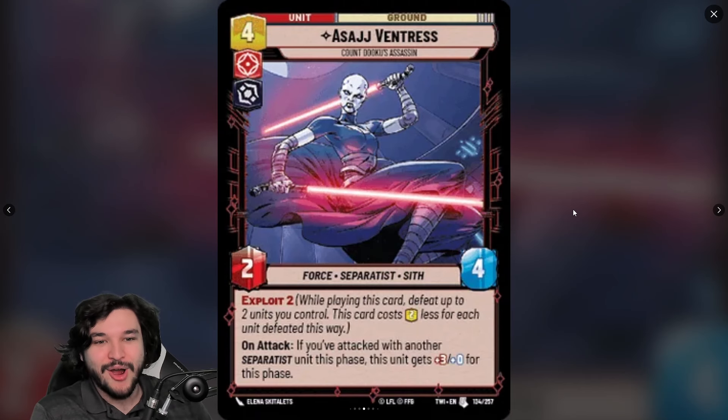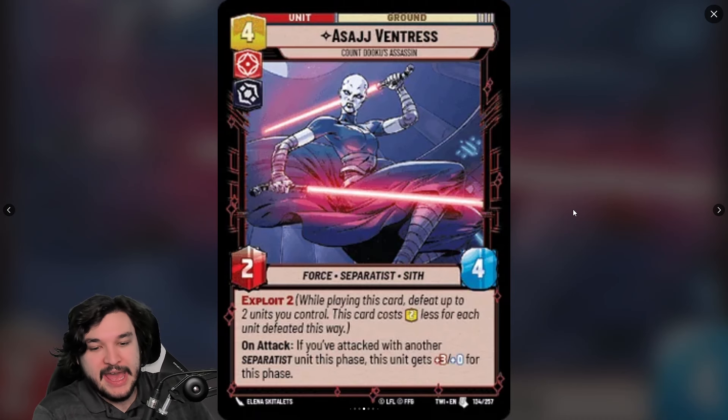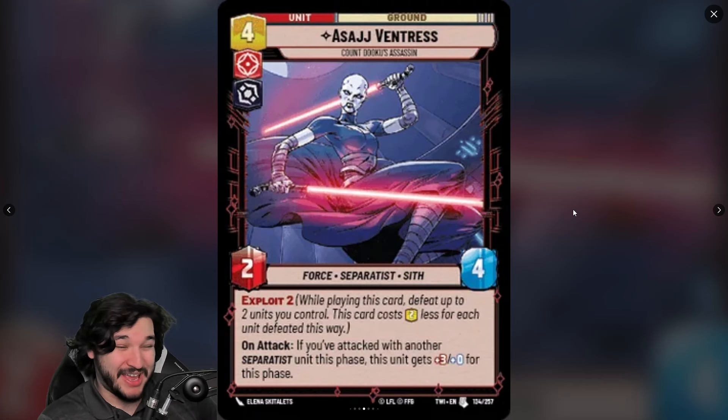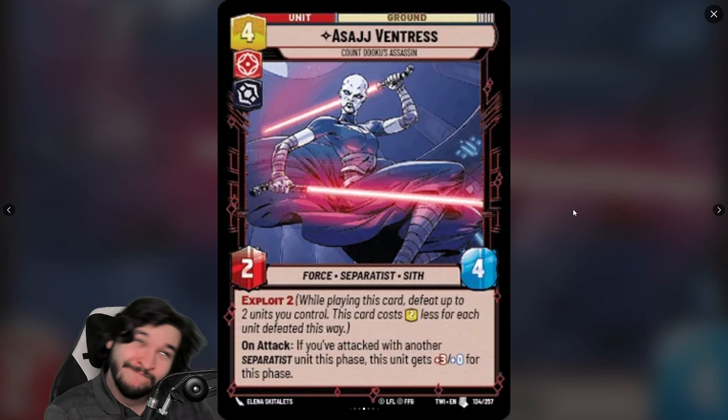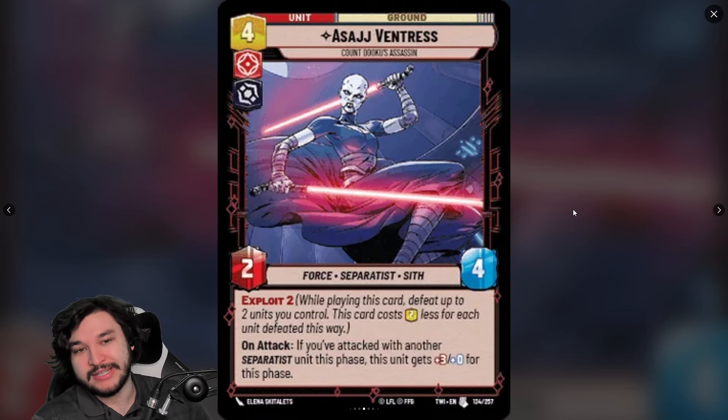Asajj Ventress is a four-cost ground unit in Aggression Villainy — a 4/4 Separatist Sith with Exploit 2. On attack, if another Separatist unit attacked this phase, she gets +3/+0 for this phase. You could potentially play this for free on turn three. Attacking as a 5/4 for four resources is pretty good, though the 4/4 stat line is weak on defense — it'll die to basically any four-resource play.